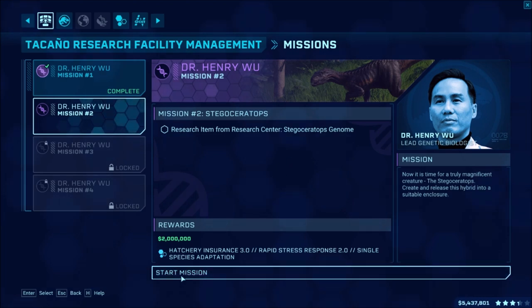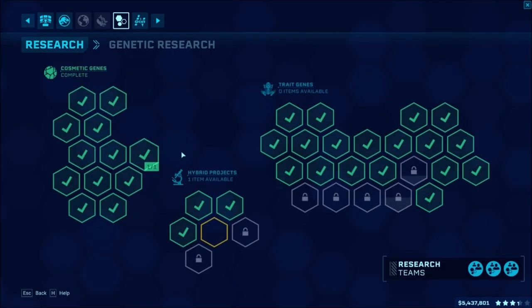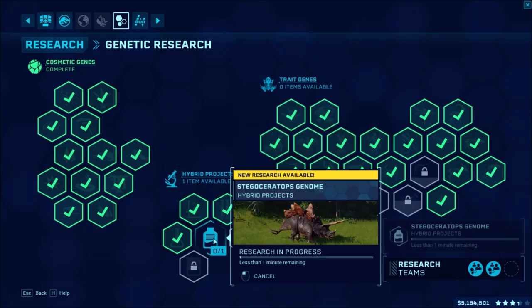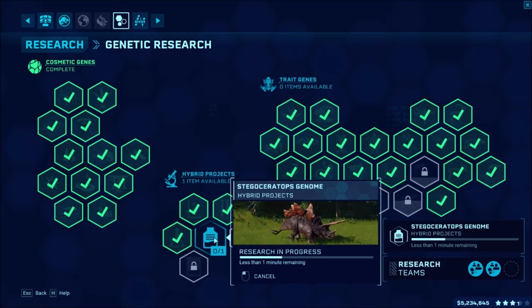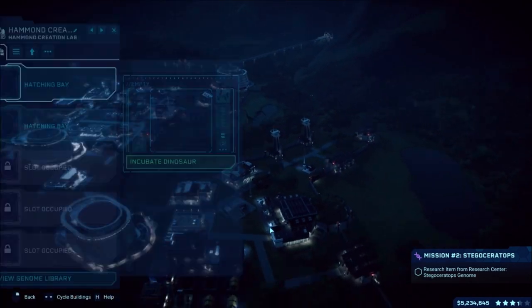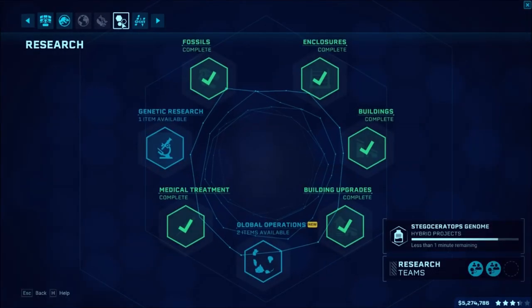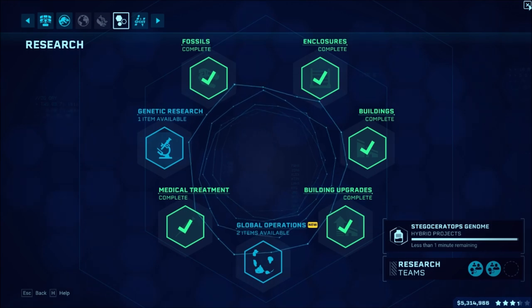We gotta do the research first. Let me see if I can get the dinosaurs' doctor - this one goes pretty fast, which is cool. Less than a minute, then we'll have to wait. We'll come over to our Hammond lab which should be done pretty quick. There we go.